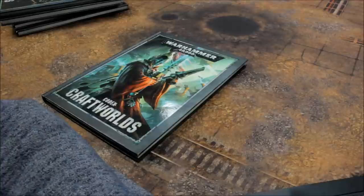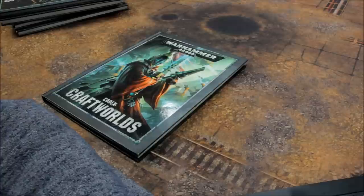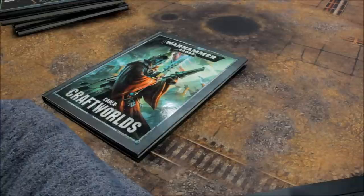Wave Serpent is 130 points. Troops: Dire Avengers 13 points, Guardian Defenders 10, Heavy Weapons Platforms 12, Rangers 15 points each (were 12), Storm Guardians 9. Elites: Fire Dragons 23, Howling Banshee 15, Striking Scorpions 13, Wraith Blades 40, Wraith Guard 38. Fast Attack: Shining Spears 35, Sweeping Hawks 16, Vipers 40, Warp Spiders 18, Wind Riders 20.